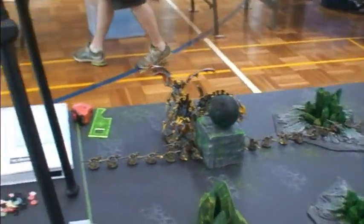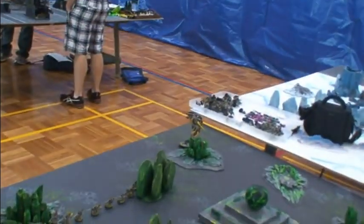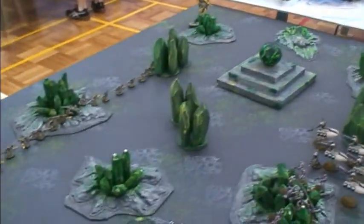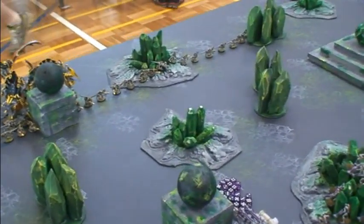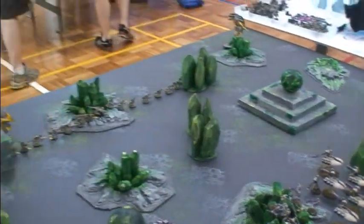And there's my conga line of little termagants, my hiding monstrous creatures, and the Moorlock in the engine. The interesting thing about this table — these big square things make things fearless. So it's going to be an interesting game.